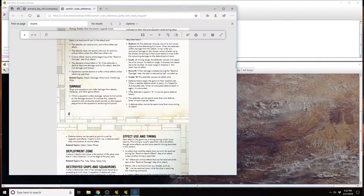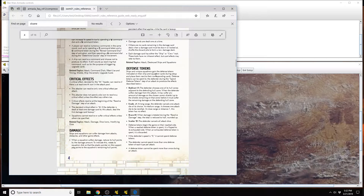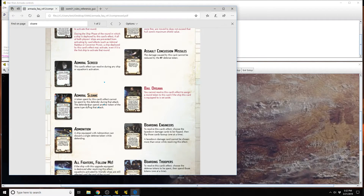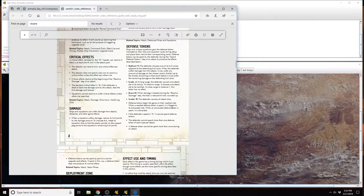Before I get into explaining the ability and the clarification, let's read something from the rules reference about defense tokens. As we know, the defender can spend defense tokens. Where did that ruling come about — about why a token that was spent cannot be used by the defender? Well, let's read it.